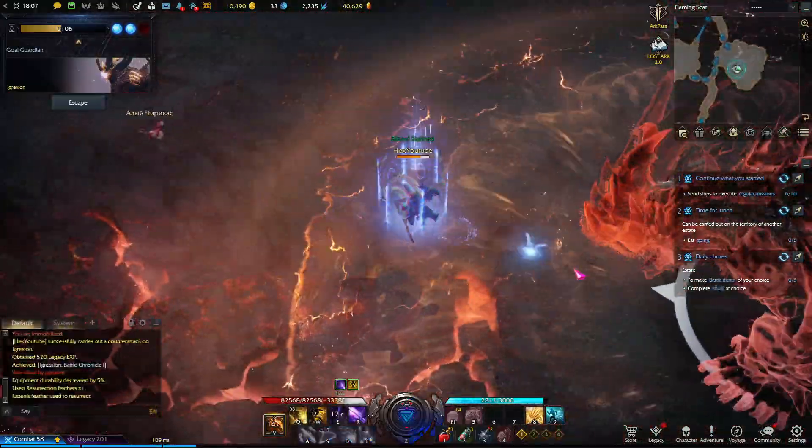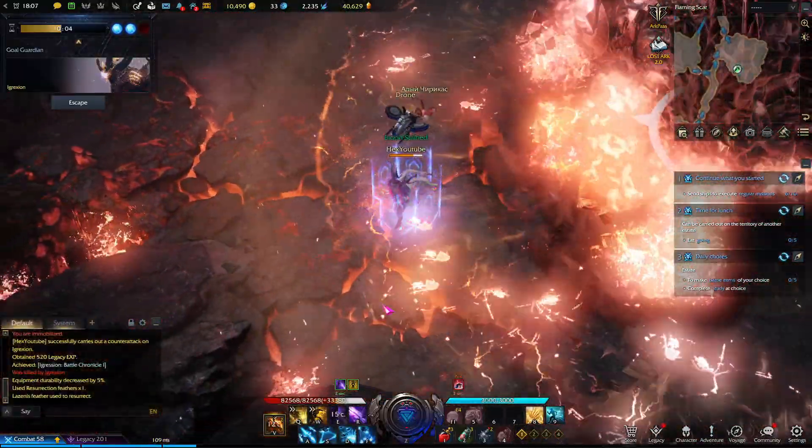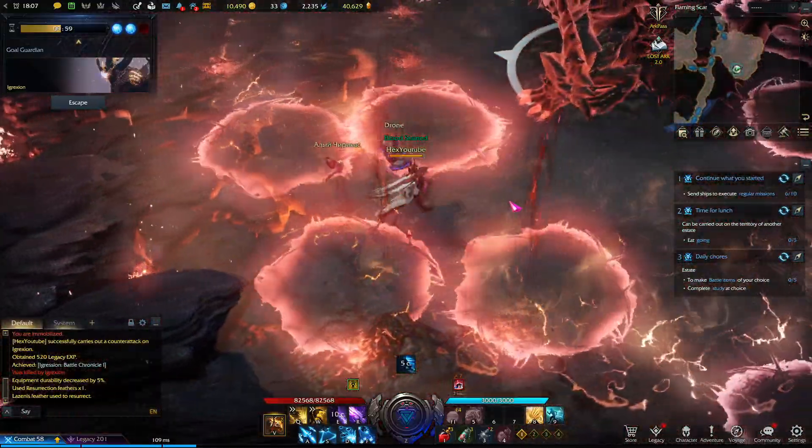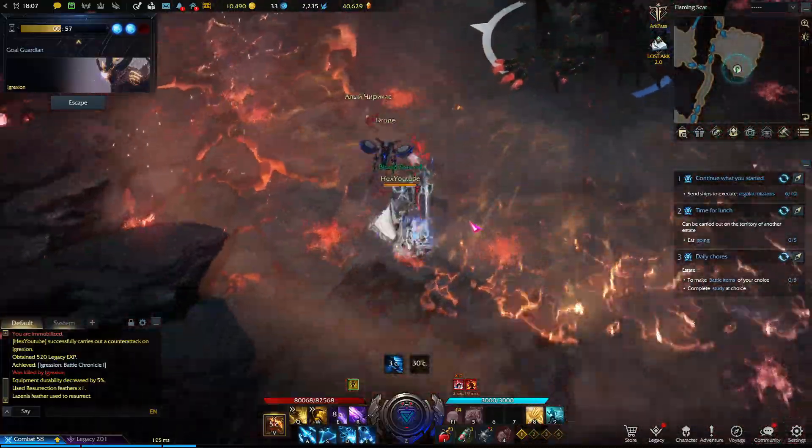If the boss is downed, stay in the middle. For his ground slam attack, he will hit the ground five times: the first hit is near him, the second is mid-range, and the third is far away from him — then the pattern becomes random. Just be careful and don't get hit by these.